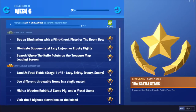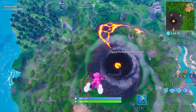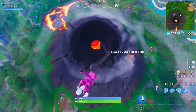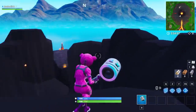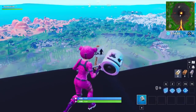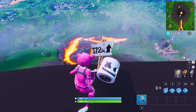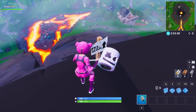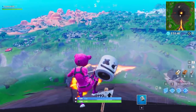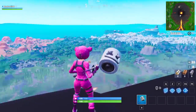The next challenge is visit the Wooden Rabbit, Stone Pig, and a Metal Llama — I'm going to have that challenge at the end of this video. But first, let's show you the locations for visiting the five highest elevations on the island. The first location would be on top of the volcano. Right here on the edge of the volcano is the exact location of the first elevation sign — it says 172 meters tall. These signs show the highest points possible in the game of Fortnite right now, and I'm going to show you all five locations.